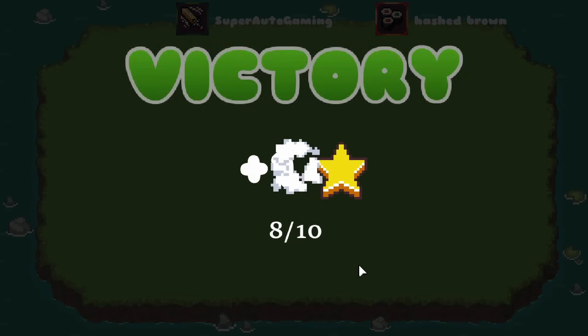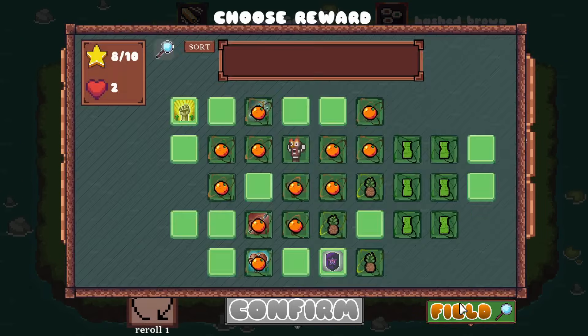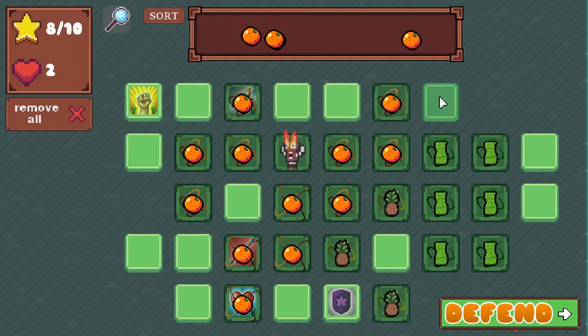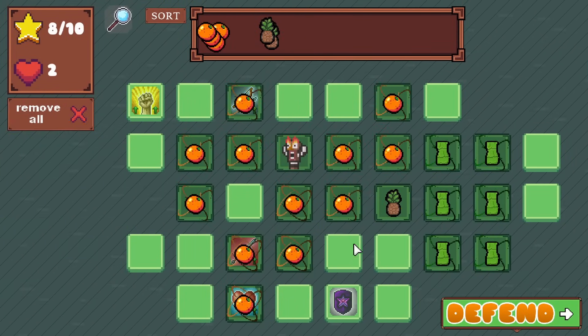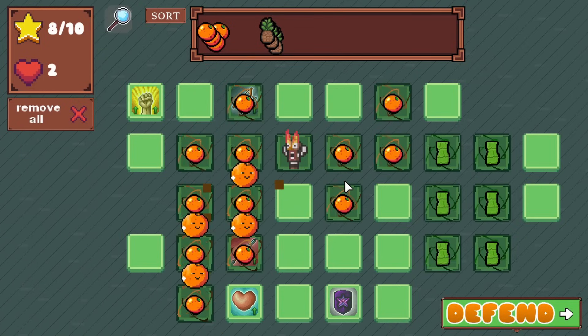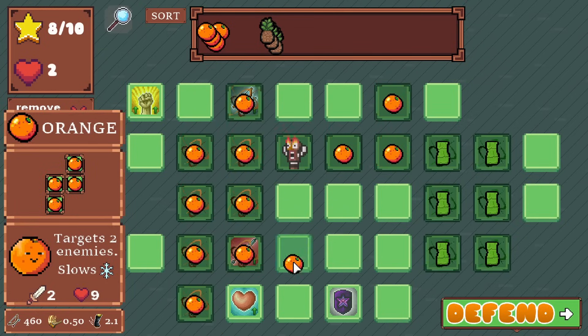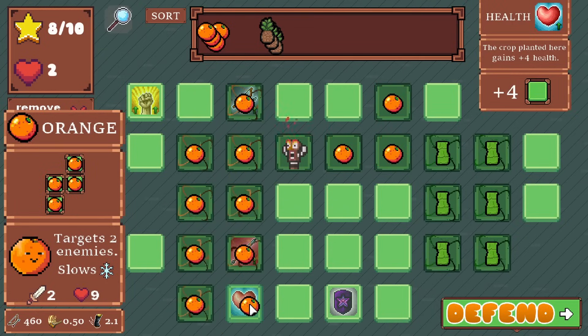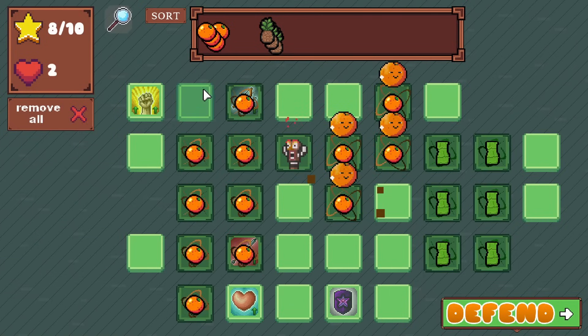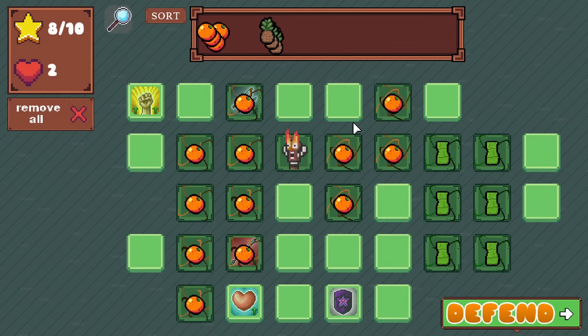Done for. Hashed brown. Oh my god, another Orange. I didn't know how I was gonna get it in. I think it might just be better this way. Yeah, I literally can't touch that one — this whole area is like useless to me.